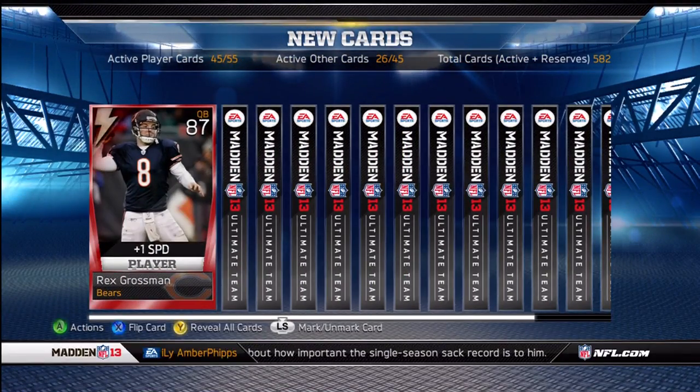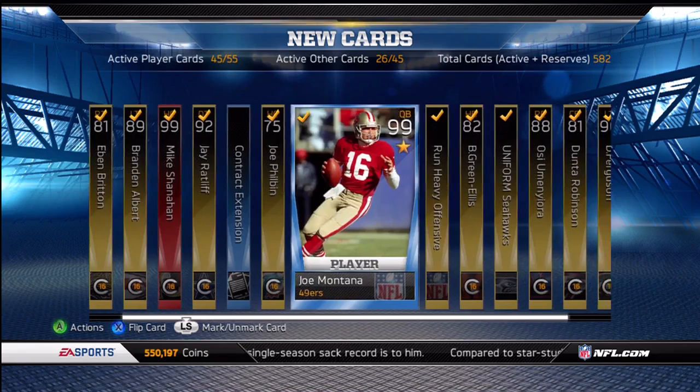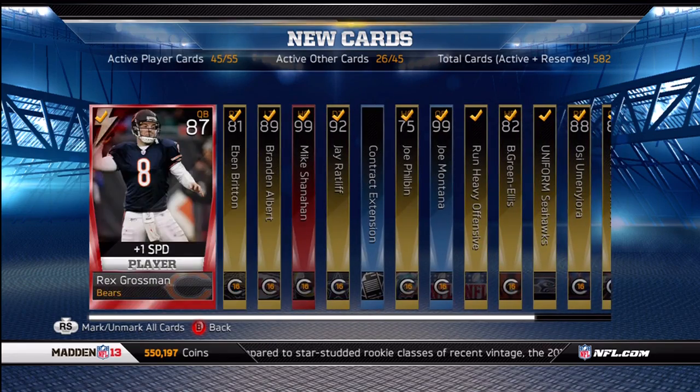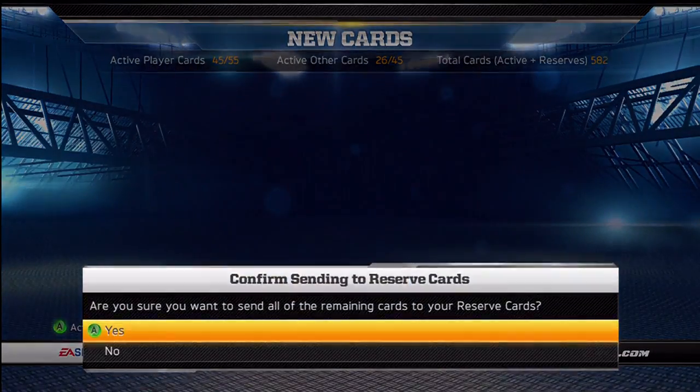Here we go, quick reveal. Mike Shanahan, Joe Montana, DeBrickashaw Ferguson. So, nothing really in this pack. Toss those, send that to the reserves.